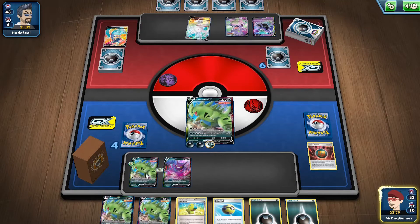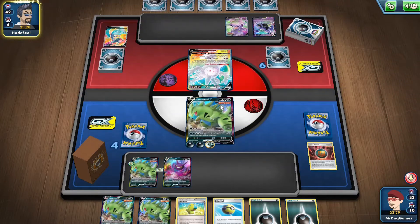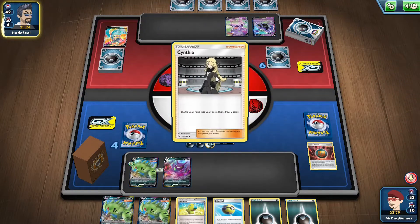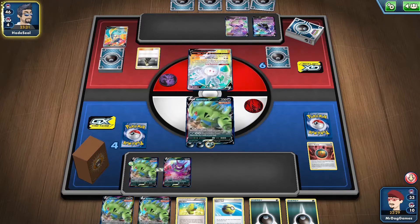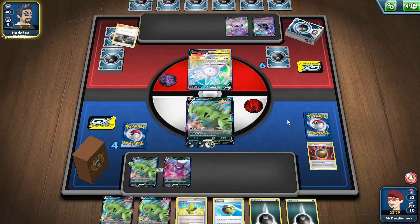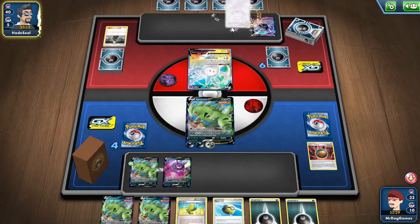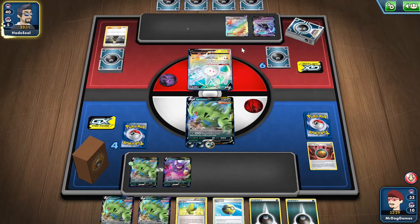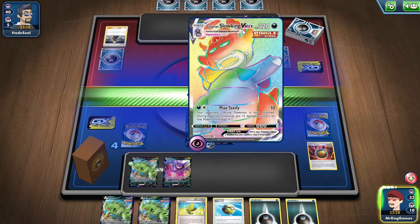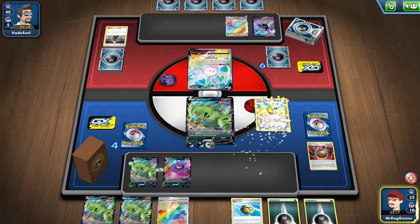We can potentially start powering up this Tyranitar if this one gets knocked out. Is this the one that puts three damage counters on you if you attack it? I believe it is, but it's not that big of a deal in all fairness. If we had a Boss we could maybe target this — but we can't because we couldn't knock it out in one hit. So we'll just start powering up the one on the bench for now.